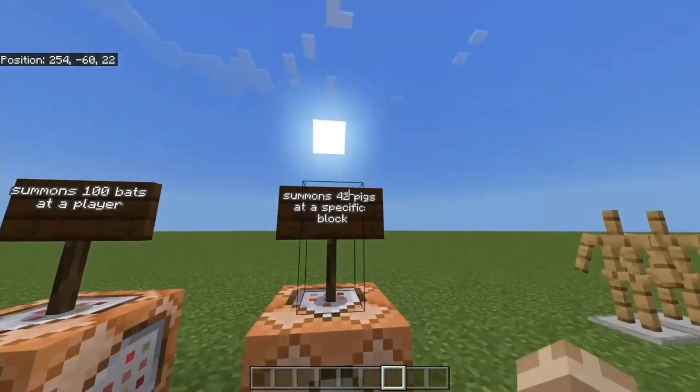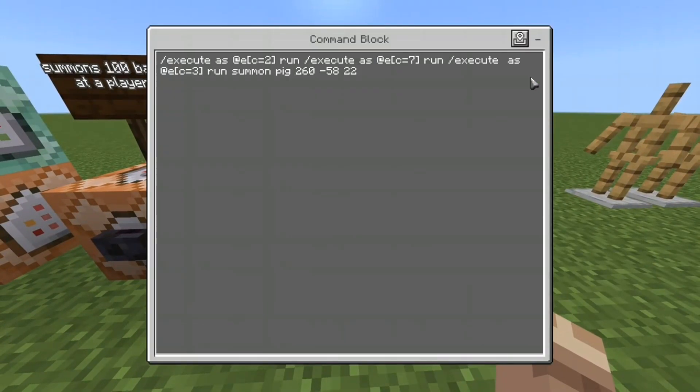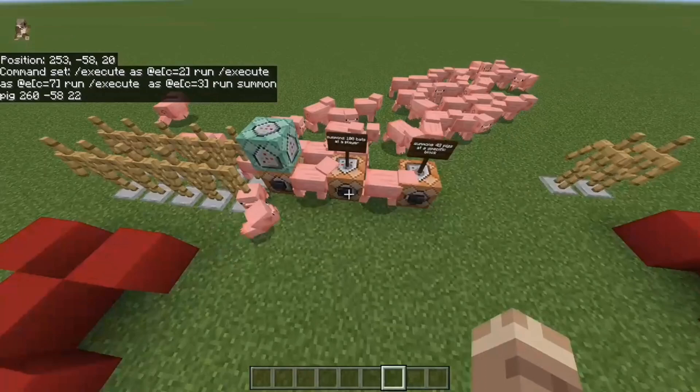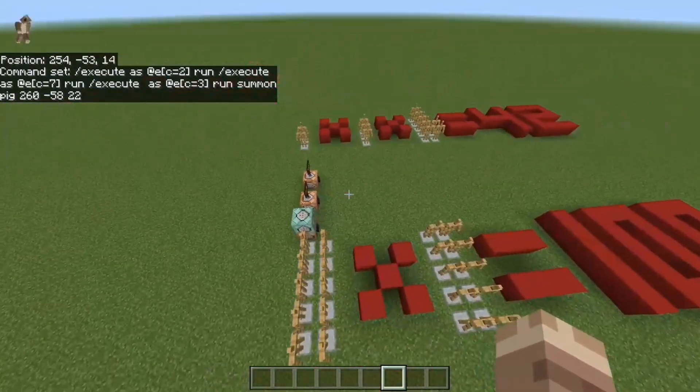The second command is going to summon 42 pigs at a specific location, and it's very important that you only do one of those two things: spawn it based off of the position of an entity, or spawn it based off of a specific coordinate, because it can cause problems if you try to do it differently.